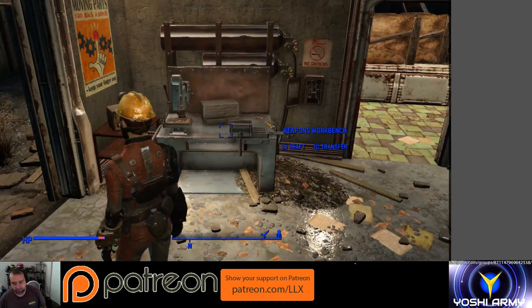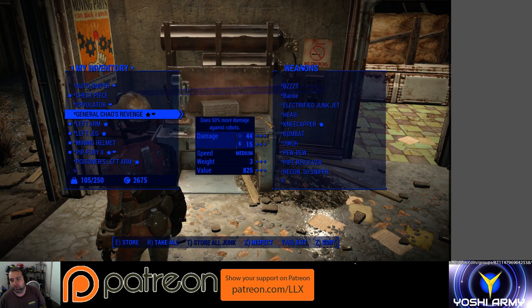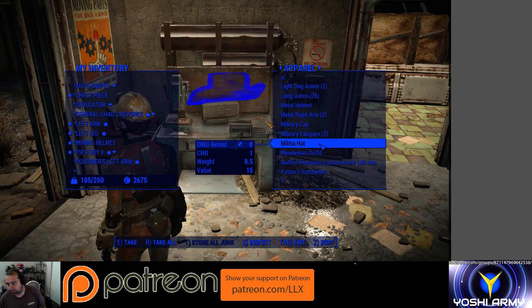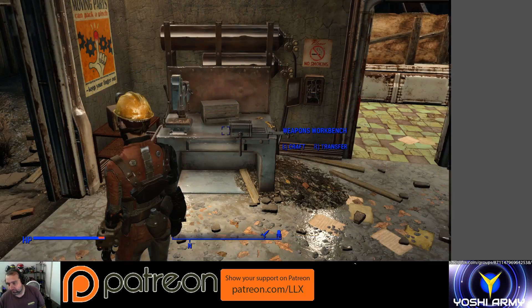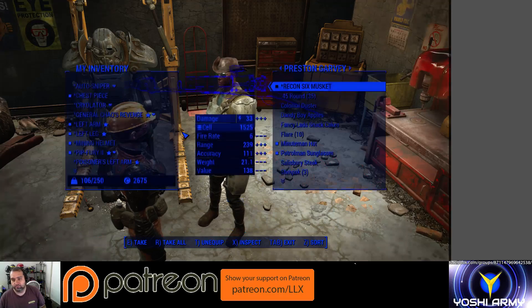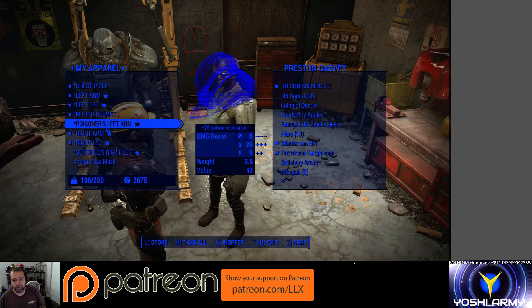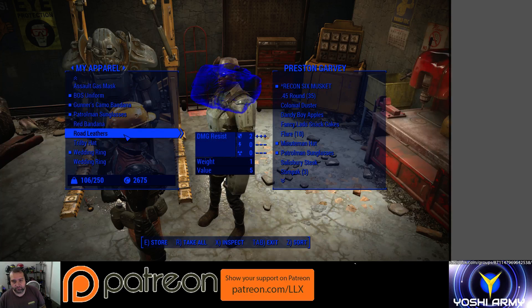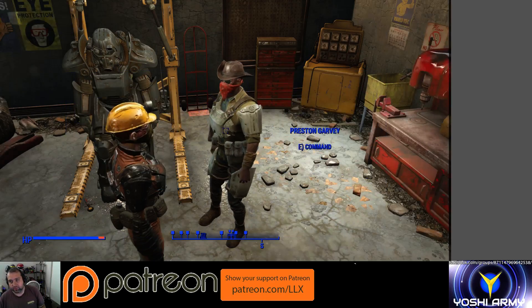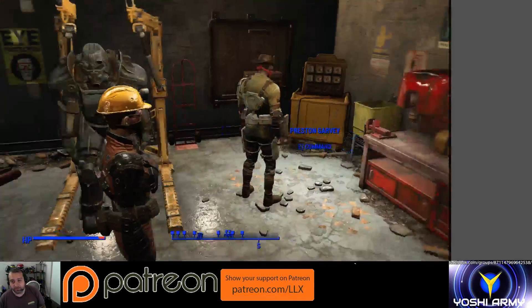I'll show you something fresh. You can also tell him which weapon to equip through the same process. So I'll give him the red bandana — I'll go over to Preston Garvey for the trade menu, go over to my inventory and give him the red bandana, then go over to his inventory and hit T. And now he'll wear it. That's really as simple as it is.